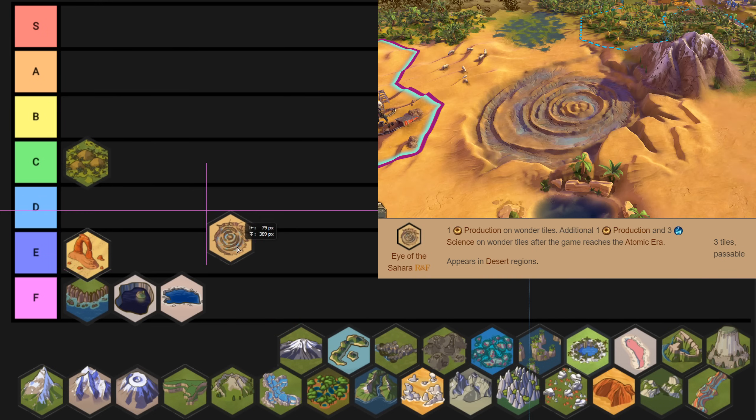Next up is the Eye of the Sahara, and this kind of has the same problem as Delicate Arch in that it's a desert wonder. But it's actually worse, so it's going to go down to F tier. It's a desert natural wonder where the tiles themselves can't be improved. If you do get a Petra it's like an okay wonder, and it fits nicely into National Parks. But generally it's just a pretty bad natural wonder outside of any of those situations.